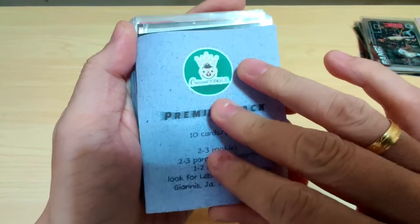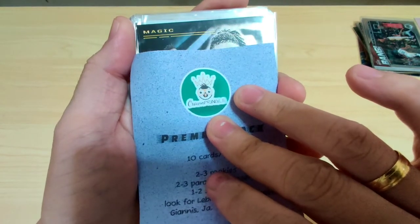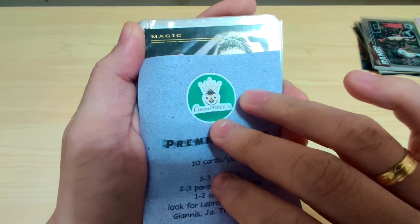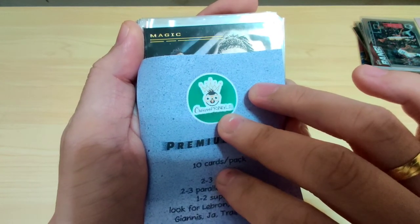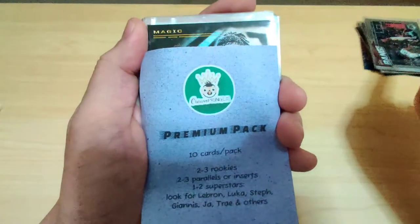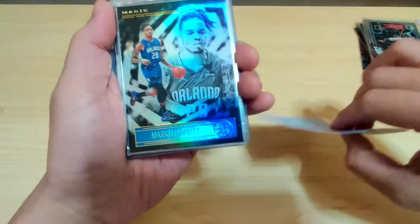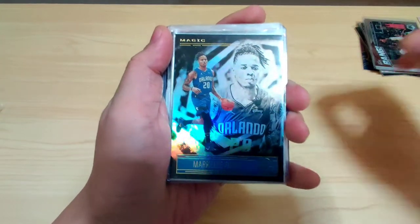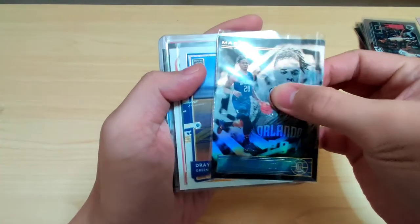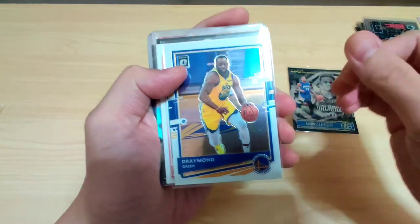First card — Magic, Illusions — Markel Faults. Next card — Optic, Draymond Green. Nice, Finals bound. By the way, the starter pack was 60 pesos and the premium pack is 200 pesos, so 260 pesos total for both repacks. Sobrang sulit.